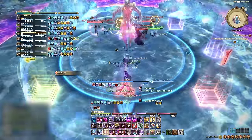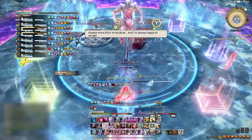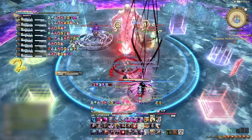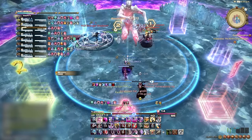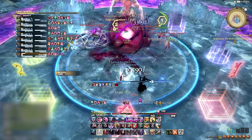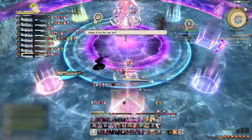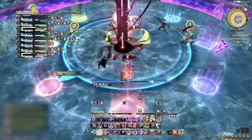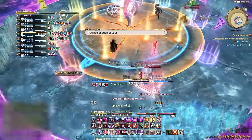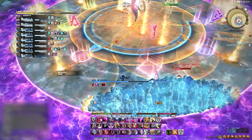Main and off tank are simply roles. The main tank does the majority of tanking the boss, while the off tank provides support. In terms of who should main tank — the best main tanks are Warriors and Paladins, while the best off tanks are Dark Knights and Gunbreakers. That said, comfortability and gear also play a big factor — Dark Knights can main tank and Paladins can off tank, but they shouldn't. But they can, so don't be turned off by that.